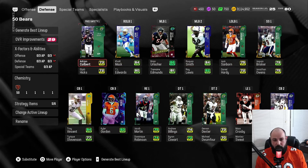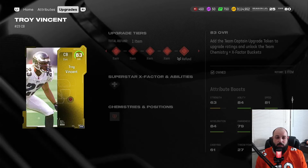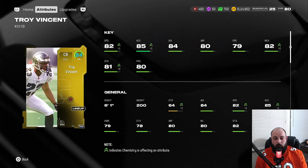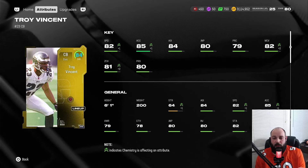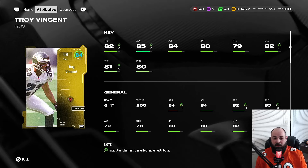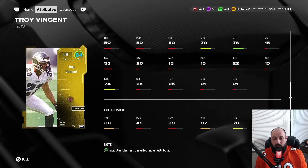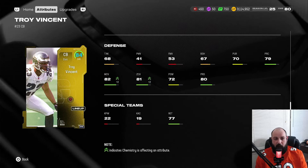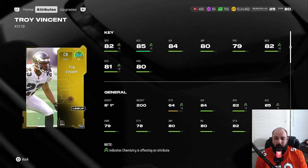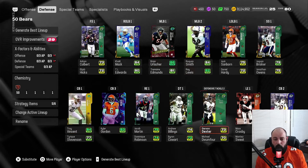I did the most team captain upgrades on him because we needed the team chemistry and more help in the secondary — our safeties aren't the greatest. Brisker is pretty nice but Bird isn't in the game yet, so our free safety is lacking. The Bears theme team secondary just isn't too great every year. Vincent is all the way boosted up: 82 speed, six foot one, 85 acceleration, 84 agility, 80 jumping, 82 man, 81 zone, 80 press, 78 catching, 83 change of direction, 72 hit power, 68 tackling. I wish the speed was one or two higher — his base is 81, playing up to 82 with Bears chemistry — but we needed secondary help.